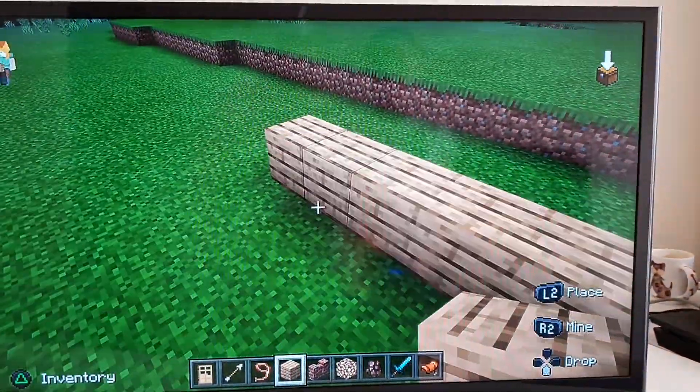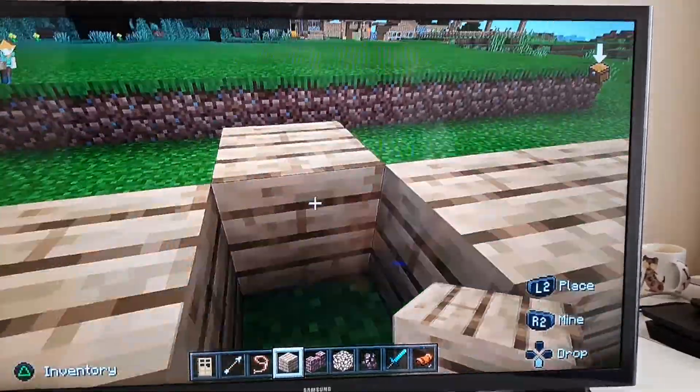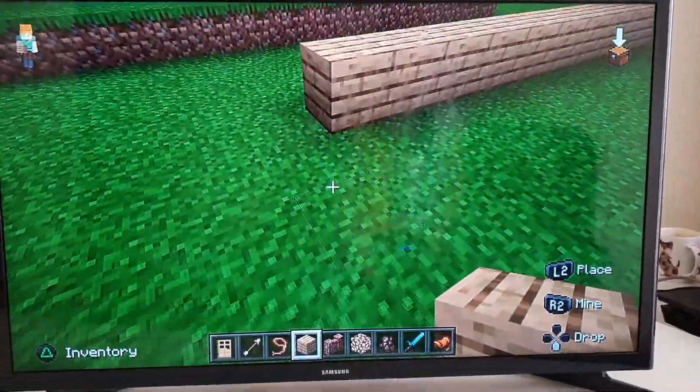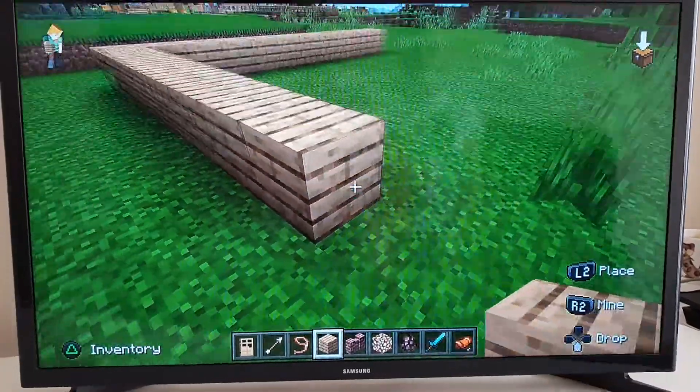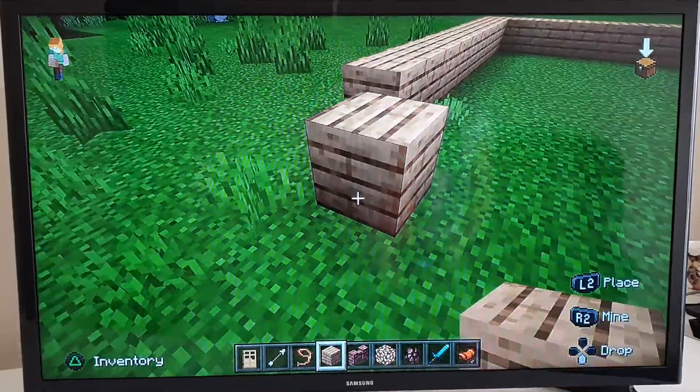When you want to make a simple house you have to start with the size of the house, like one level. Then you make the other side of your house, then you try to figure out how long your house is.